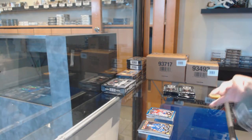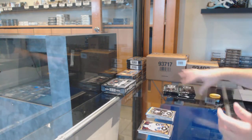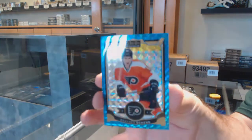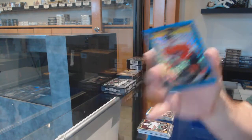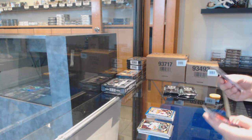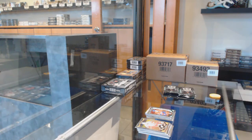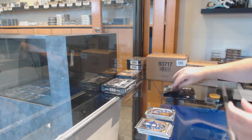Blue cubes numbered to 75 of Gallagher for the Habs. We've got a rainbow of Crosby for the Penguins. Blue cubes for the Flyers numbered to 75 of Braden Schenn. A rainbow of Kyle Turris for the Sens, Houdini for the Habs marquee rookie.